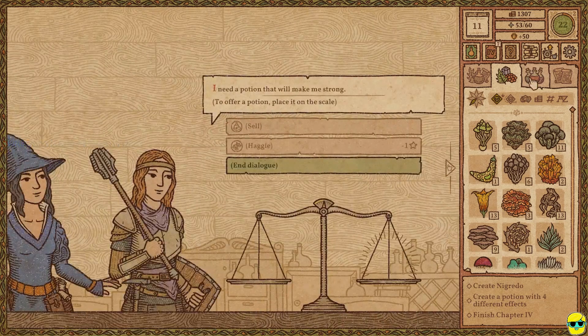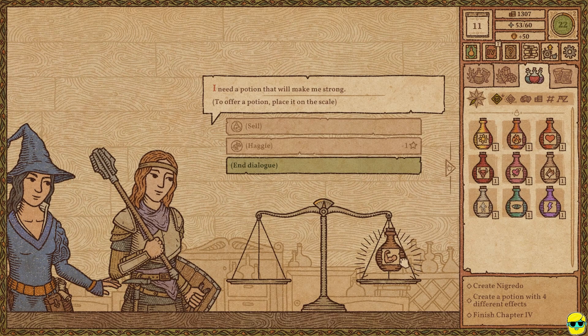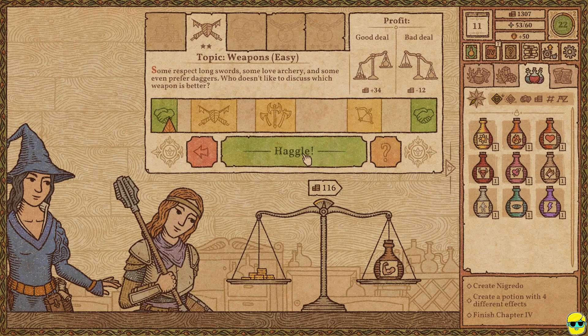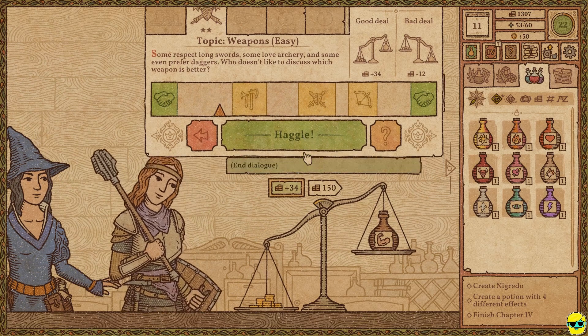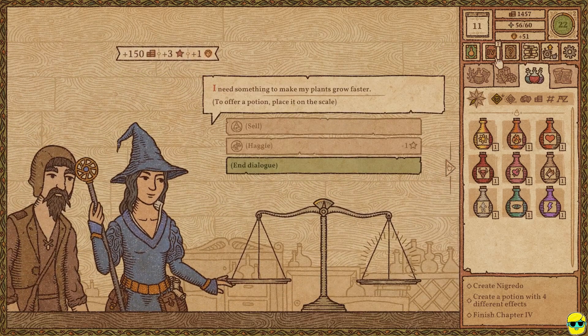You want a potion of strength, lady? I got you a really nice one. Let's haggle — she's difficult. She'll talk about weapons. She's like, I love weapons, I'm huge into weapons. Now I do want to check — we are on chapter four.